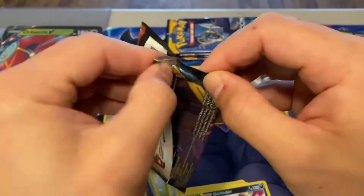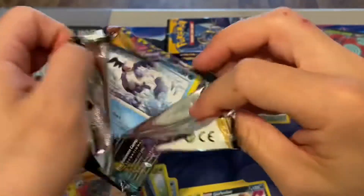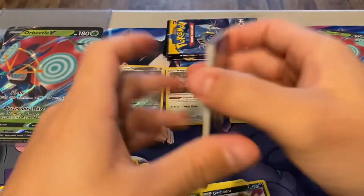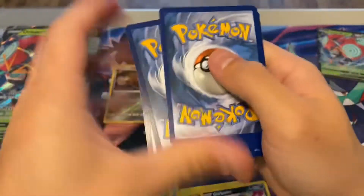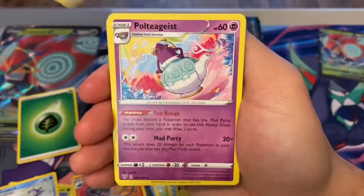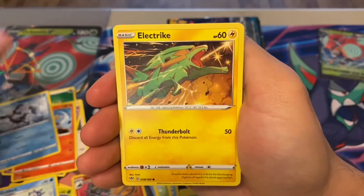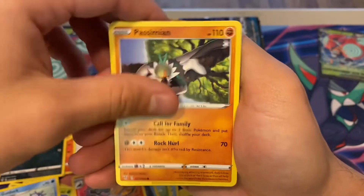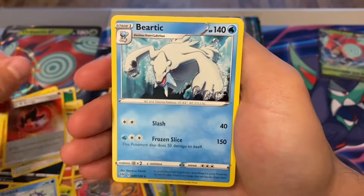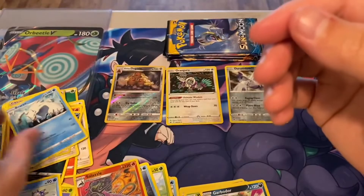Now we have a Darkness Ablaze pack. You can't go wrong with these Charizard sets, that's for sure — there's so much good inside, or potential goods. Still don't have the Blaze from this set; it'd be nice to get one day. We got Simipour, Bunnelby, Heat Energy Reverse — not bad — and a Beartic non-holo rare. He's like underwater. But I don't have this one yet, so that's kind of nice.